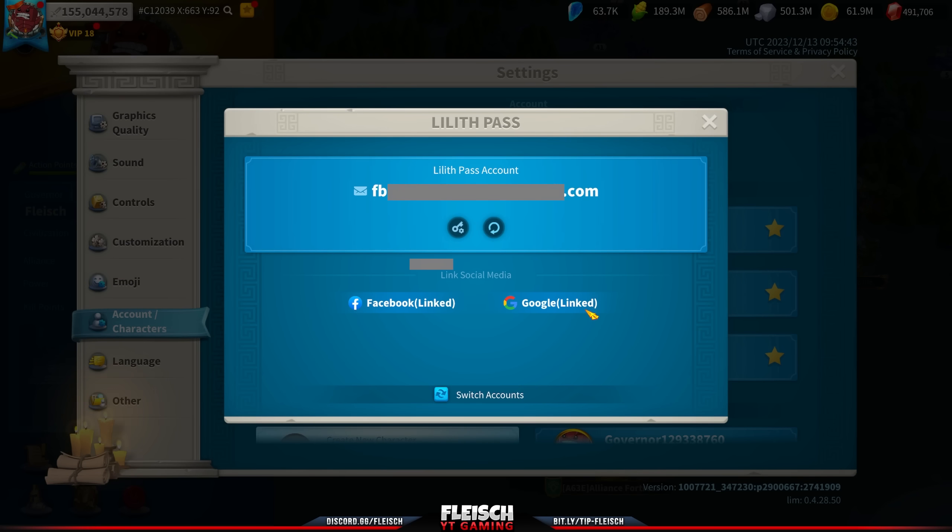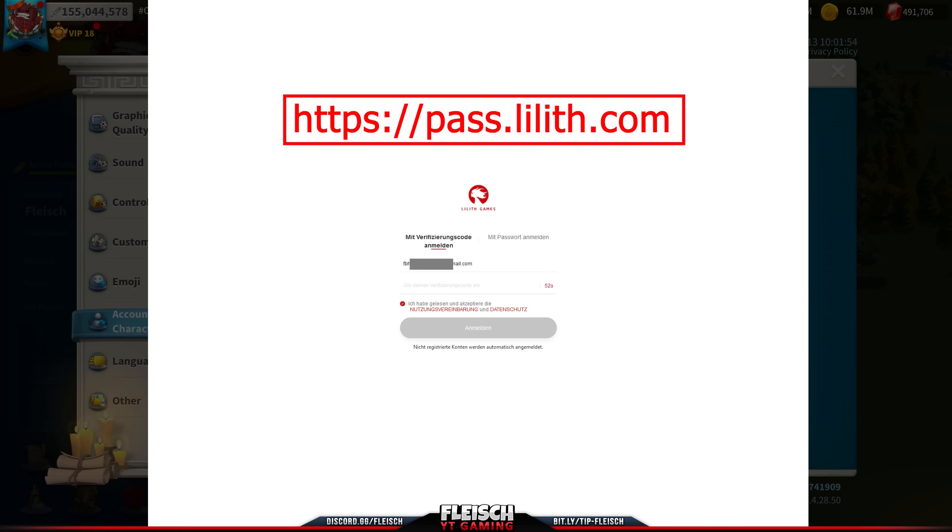After entering the 6-digit code, login into your Lilis Pass on the URL shown on the screen.